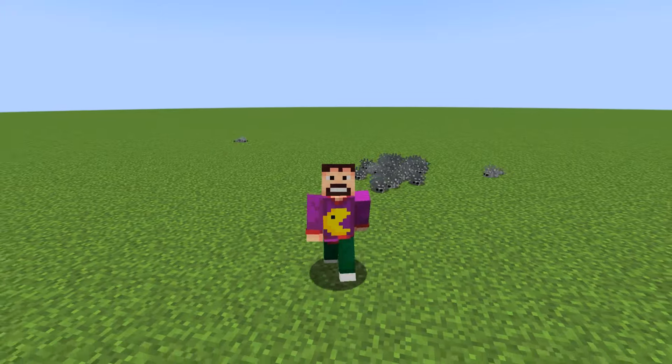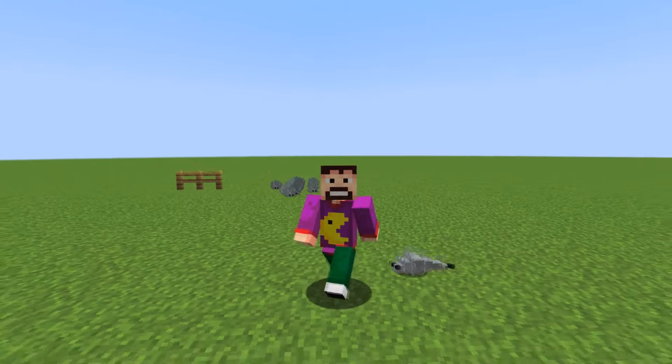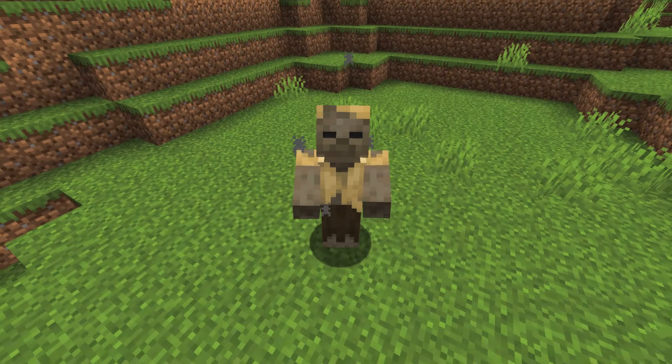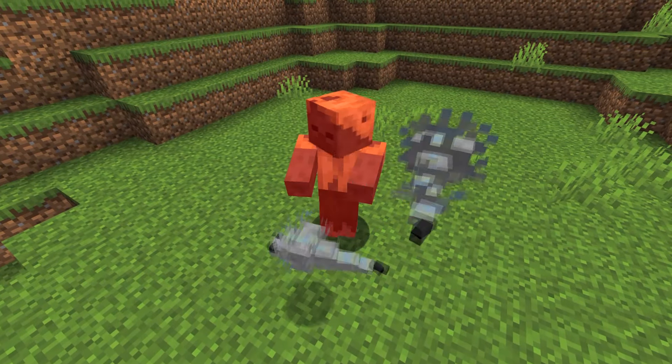A good question is how to do this in survival mode. You'd need to gather a ton of silverfish in one place somehow. This should be a simple method that we can replicate in survival mode with minimal resource costs. Minecraft 1.21 introduced new potions, and the infested potion is exactly what we need. The principle is simple: when a mob takes damage, there's a small chance it can summon one or two silverfish.